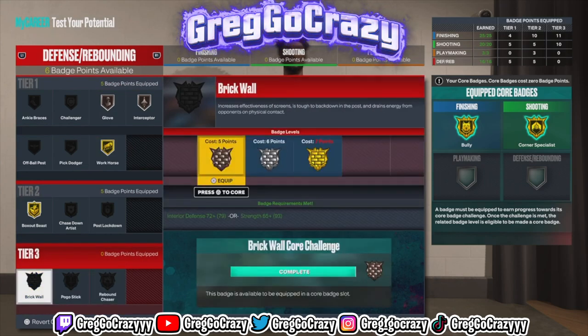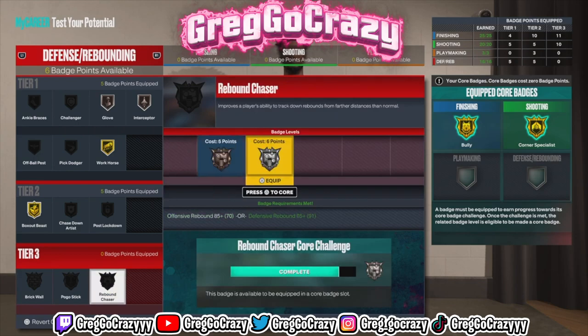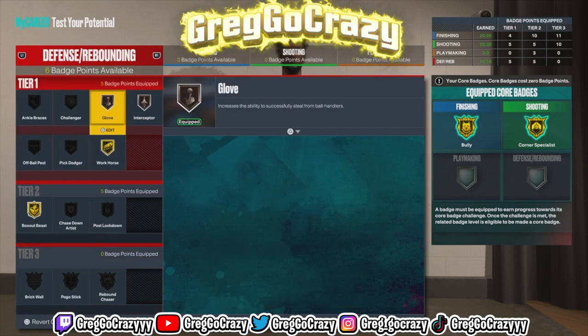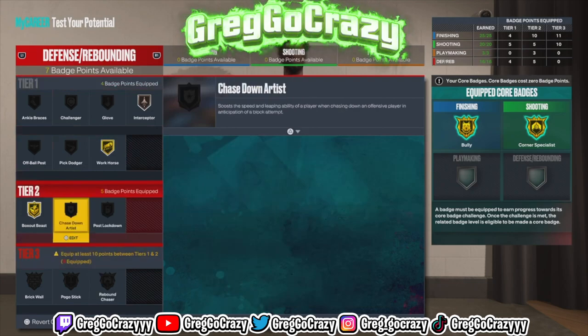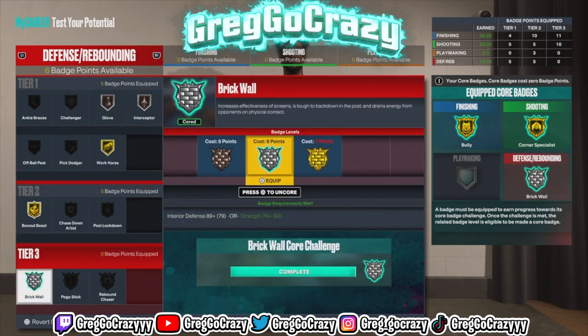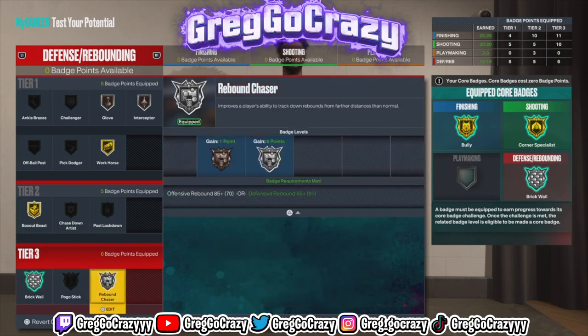He gets Silver Rebound Chasing. His Brick Wall goes to gold but I can't put it as my core badge, so I ended up putting Rebound Chasing on silver as my core badge. I do get Glove on bronze, but at 6'11 he doesn't really need that much defensive stats. I don't even think this build got Anchor — and Anchor is a badge you really need as a center.